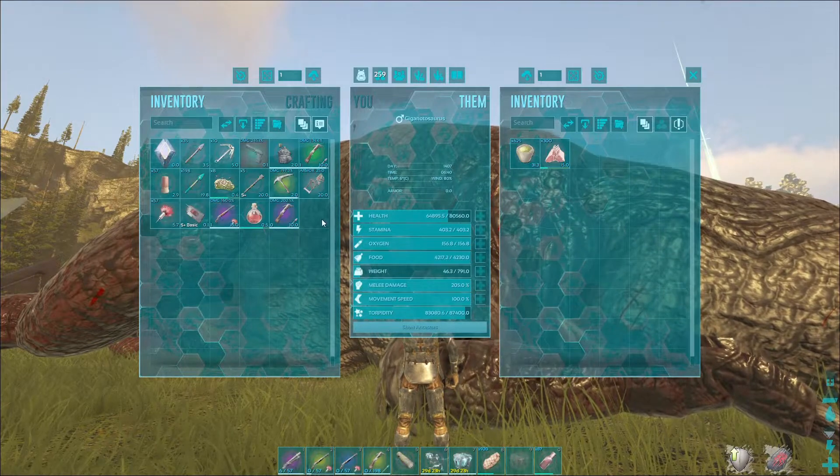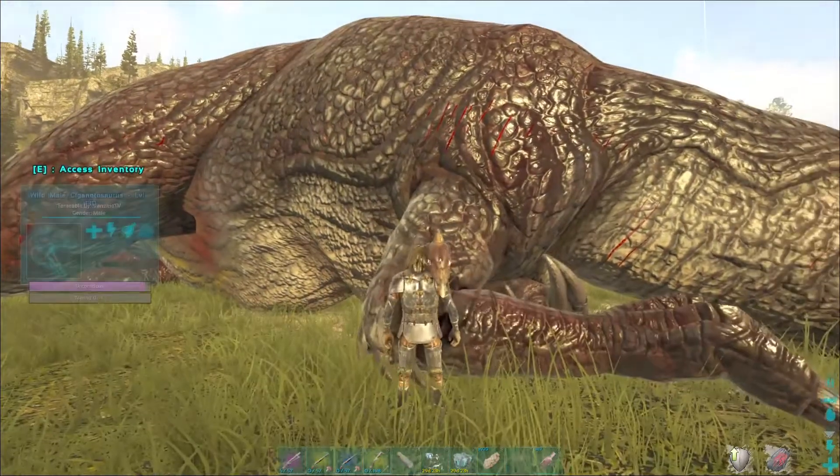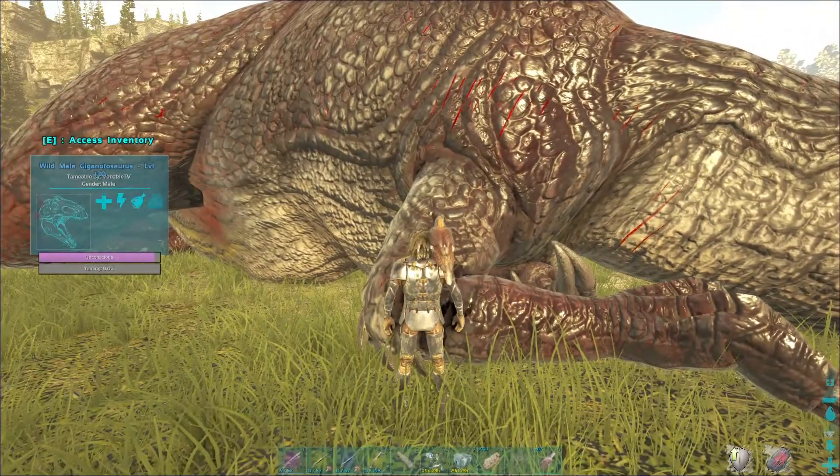Using this elixir is very useful — it gives an additional 30 percent taming effectiveness. You can craft the elixir in your desmatis and you need 200 blood packs for that.